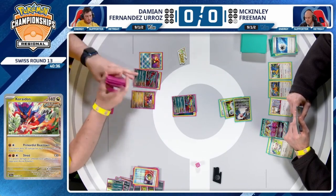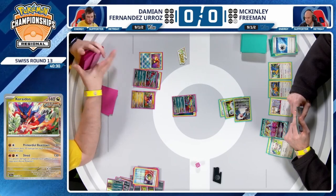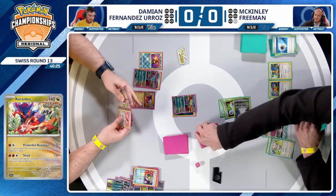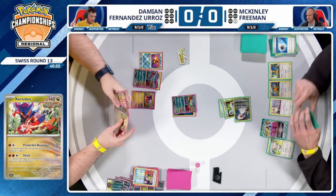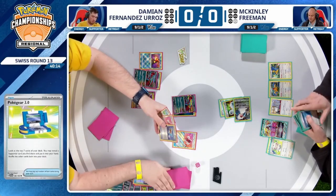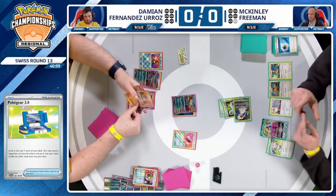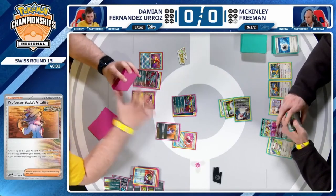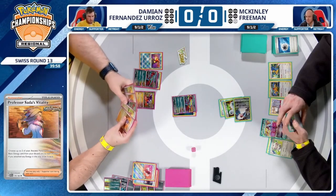At this point, you just want to continue to present threats. Coridon is one that doesn't necessarily need all those cards in the discard pile that we'd see from Damien throwing resources away left and right. If you can present Coridon in the mid-stages of the game, it usually ends up being a benefit when you're going for those big knockouts at the end. Damien going to start with the Pokégear here — finds a Sada in there. Being able to chain together Professor Sada's Vitality turn after turn is really the biggest thing for this Ancient Box deck, and Damien seems to be doing just that, having two in hand already.